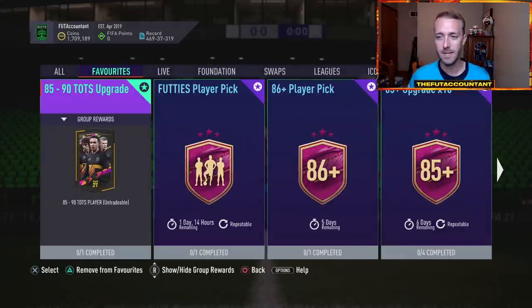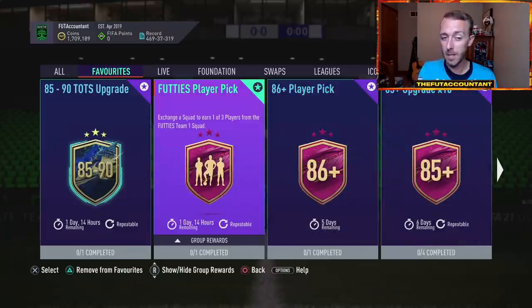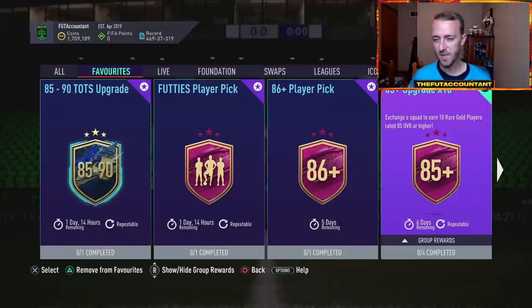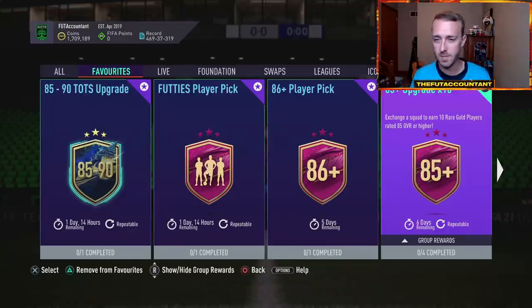If there are upgrade packs that come out next week that are grindable — no squad requirements like an 81 plus, 81 double upgrade, 80 plus player pick — this squad could be very grindable with all the 82s, 83s, and 84s you get. You can easily do this SBC and get yourself a chance at some higher rated cards that are going to be in packs. I wonder if they're doing an 85 upgrade times 10 to basically replace their footies player pick from team one since it's repeatable.